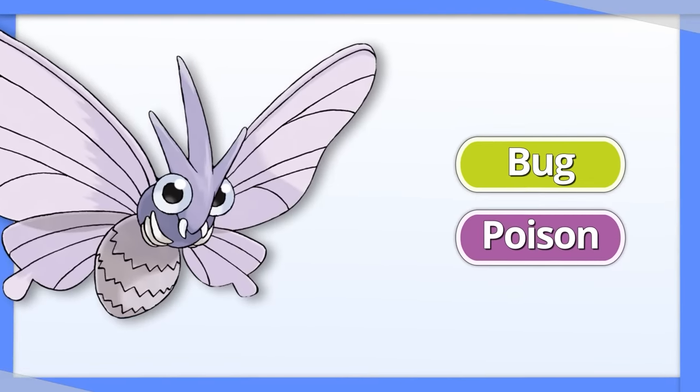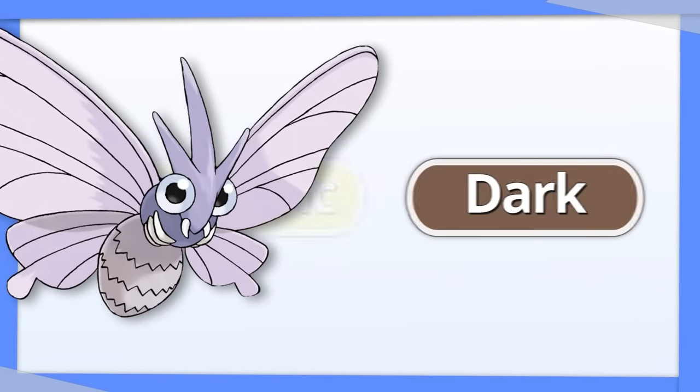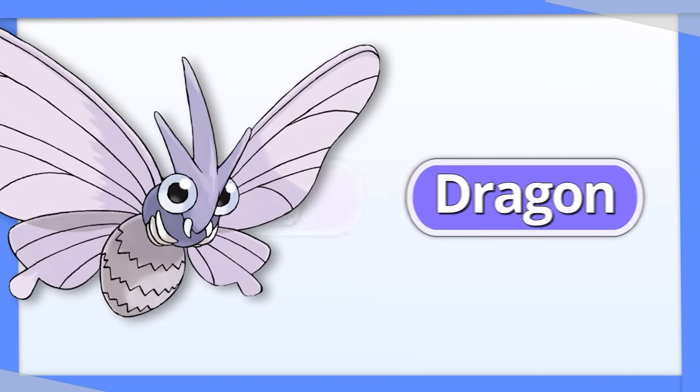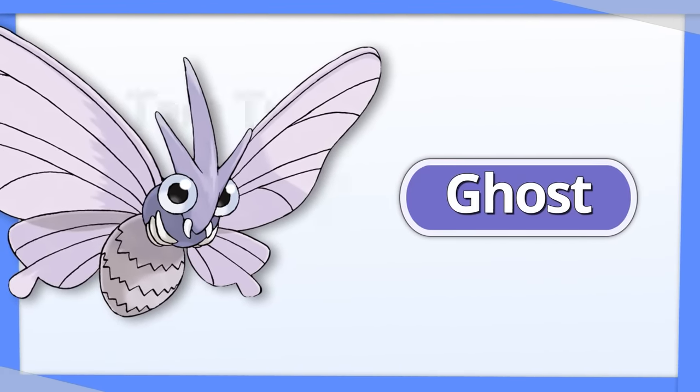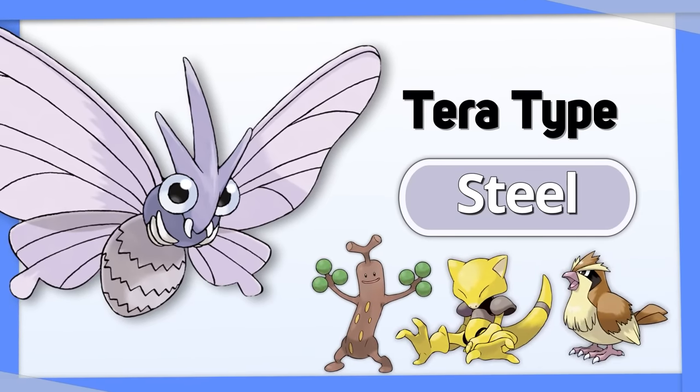Venomoth's typing is abysmal, but that's okay because we can just change it into something else. There's no one type that perfectly covers all of its weaknesses, but turning into a Steel type does help with the Rock, Psychic, and Flying weaknesses.